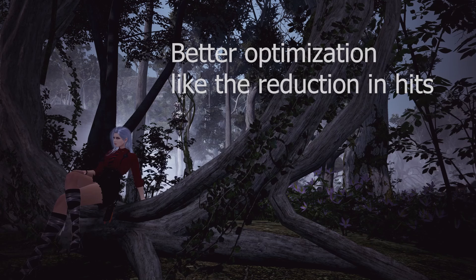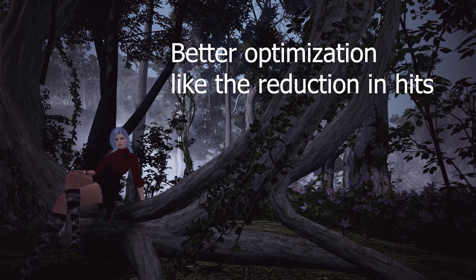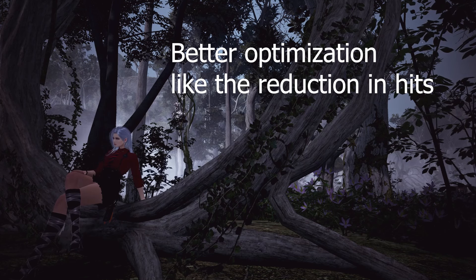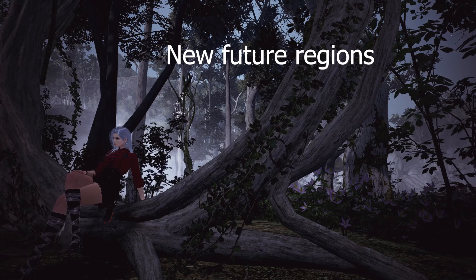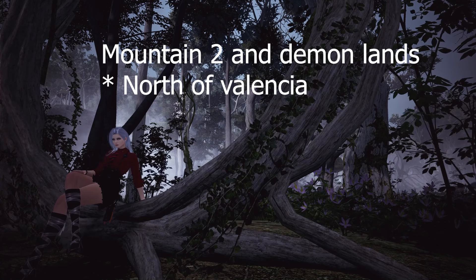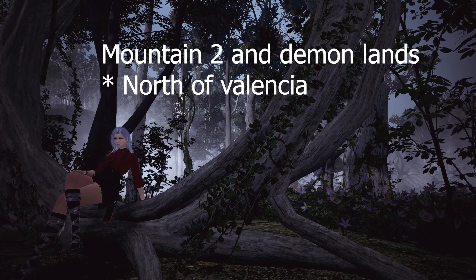After all of that, they talked about new optimizations that make gameplay smoother without changing how the game actually feels. They weren't specific about what they will change, just that they are working on it. They also talked about releasing Mountain of Eternal Winter 2 and Demon Lands, which is south of Valencia and should take place completely in a mansion — but these are long-term with no specific date.